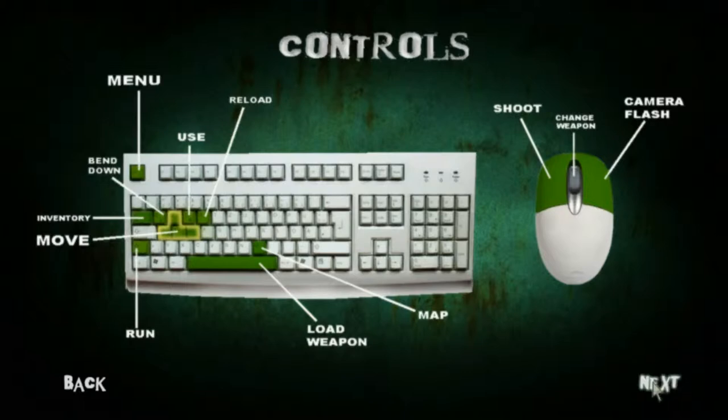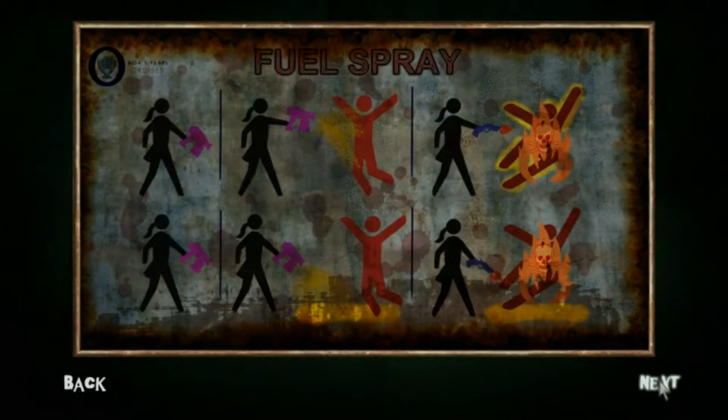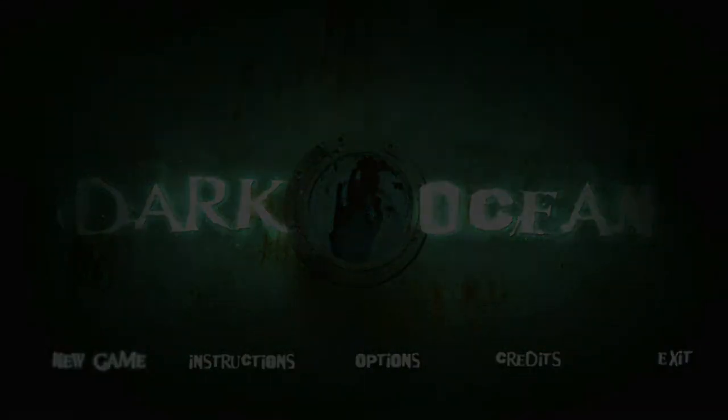You've got camera flash and change weapons among the few instructions there. Let's start the game — keep in mind there won't be spoilers from this point on, and I'm not going to skip any cutscenes. Let's take a look at it. 'In the darkest of moments of life is when our true value is revealed.'